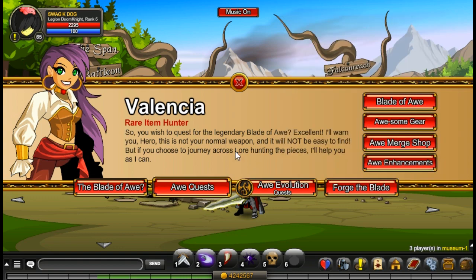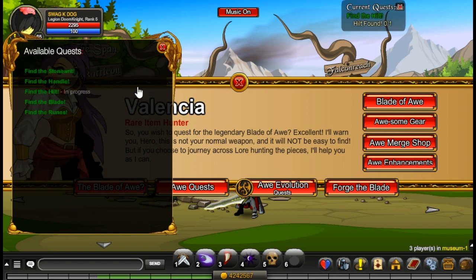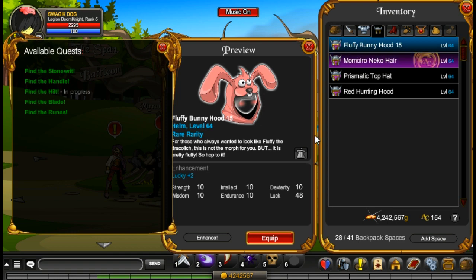To rank up to 10 fast, you want to go here, go to All Quests, and find the Hilt. This is the fastest one to do out of all the quests. Accept that, and then open your inventory, go to any item in your inventory, and click delete.